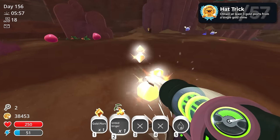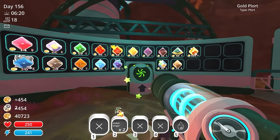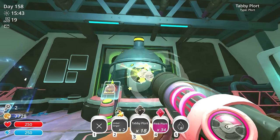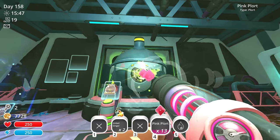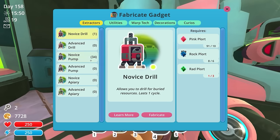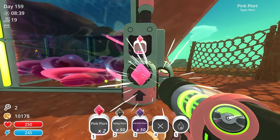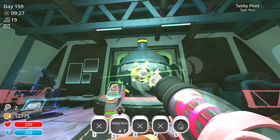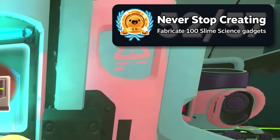With the Hat Trick achievement secured, selling each gold plort for over 450 new bucks was the cherry on top. Now with only three achievements left, my focus shifted towards slime science gadgets and one of the hardest achievements — fabricating 100 gadgets. For the next few hours, I grinded the remaining plorts. Never Stop Creating — we did do that.